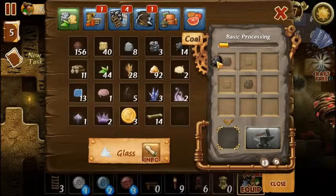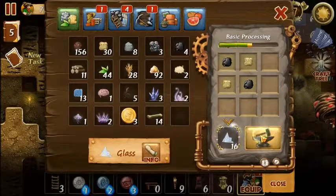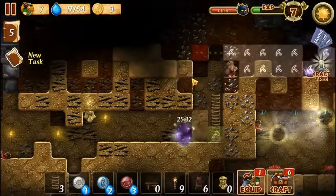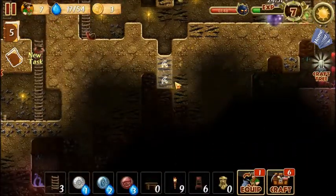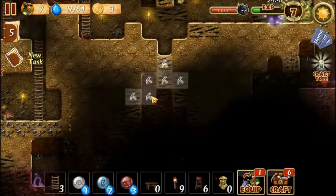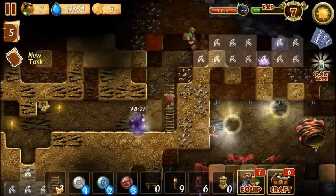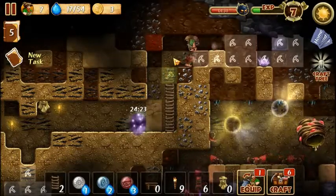We have some glass. All we need is a little bit of coal — we don't have as much as I thought we did, so we'll make a bunch of glass and then get our dwarves. We're going to go down, because we are going to need coal going forward for pretty much every project we want to do. Even most of the recipes require at least one coal to cook.